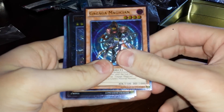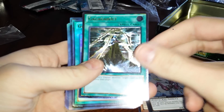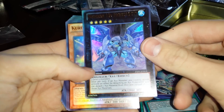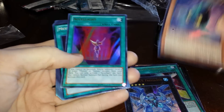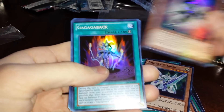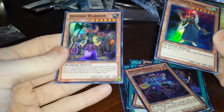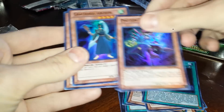Ga Ga Ga Magician, Number 20 Giga Brilliant, Ga Ga Ga Bolt, Galaxy Expedition, Number 19 Freezodon — very nice, I know that one was kind of hard to get. Kuri Photon, A Sealite, Message in a Bottle, Photon Slasher, Dimension Wanderer, Ga Ga Ga Back, Photon Pirate, Chachaka Archer, Do Do Do Warrior. Just look at the shinies on these things, guys. Very nice.